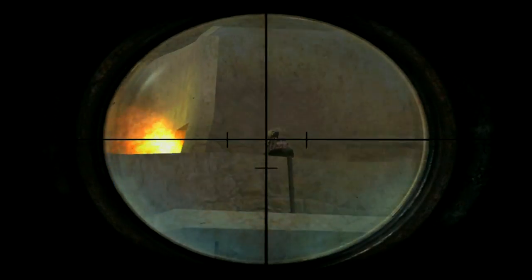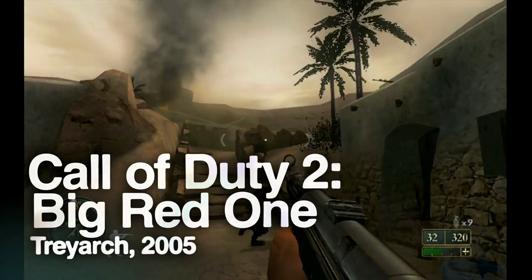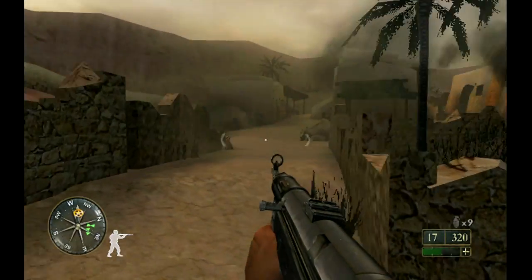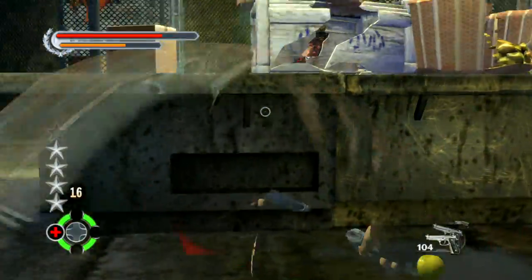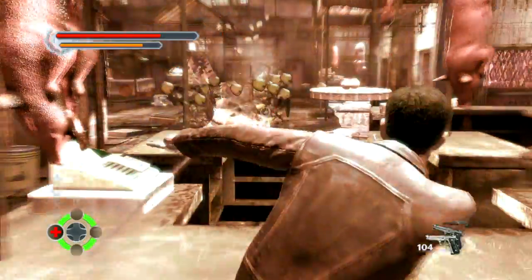Once upon a time, the Call of Duty series took historical accuracy seriously, with a World War 2 setting providing enough intrinsic drama without the need to resort to theatrics. In 2005, Call of Duty 2: Big Red One was technically the first in the series to add dual-wielded weapons, although this was only within the multiplayer component. With the arrival of the current-gen consoles, dual wielding had become commonplace, firmly cemented into culture after a decade of dual depiction.